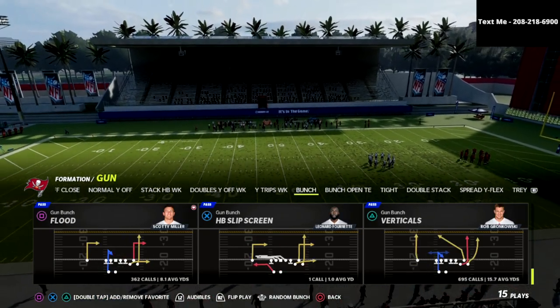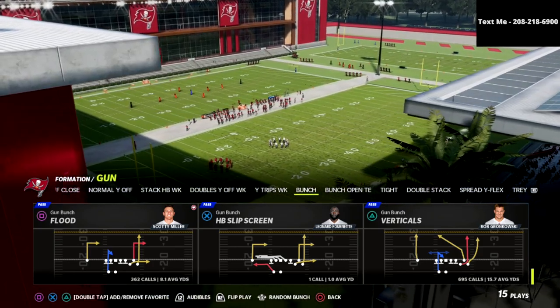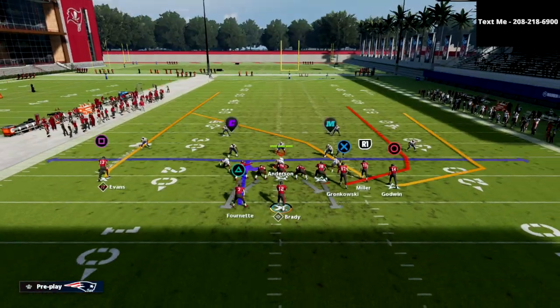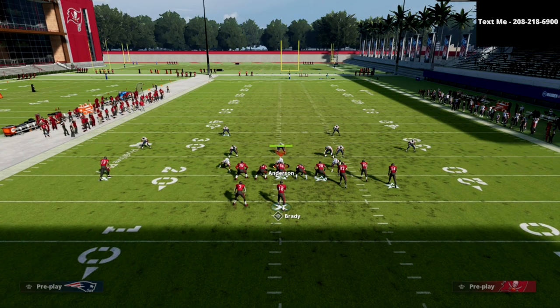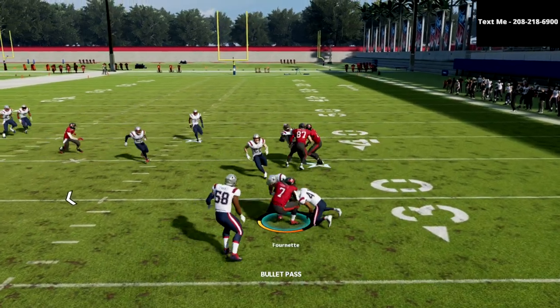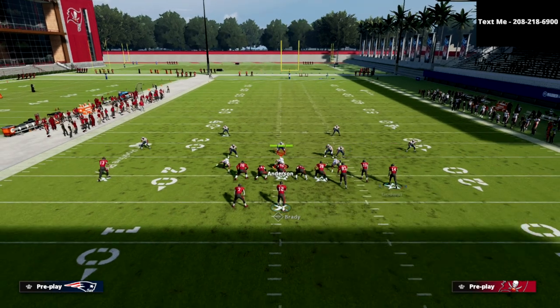We're going to break down how you can utilize the verticals concept out of the gun bunch as a quick snap option that can literally destroy every coverage in this game with just one hot route. All we're going to do is put our running back on an in route and snap the ball. That is actually going to be your first read — if you can hit this route to the running back, I would encourage you to take that every single time.